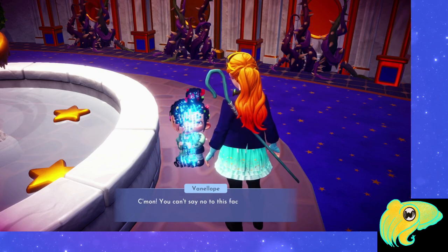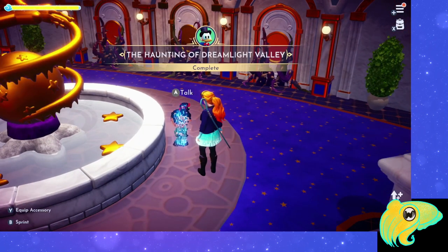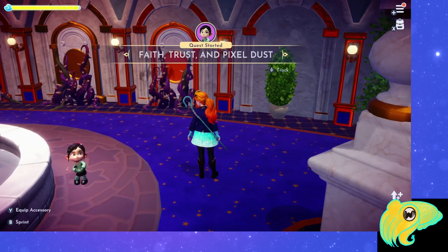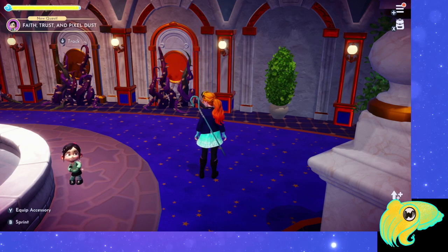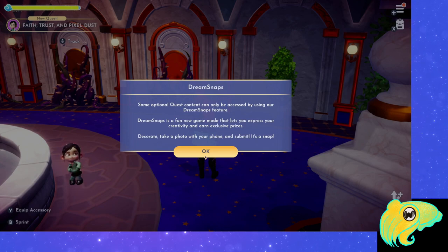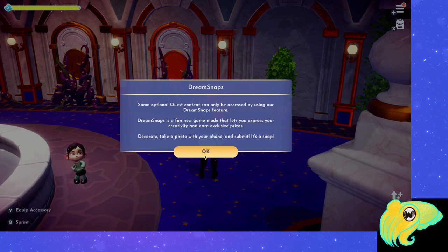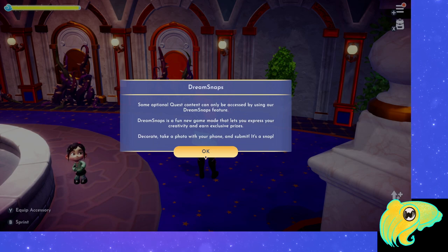Talking to Vanellope clears the Haunting of Dreamlight Valley quest we got from Scrooge, and it kicks off the quest Faith, Trust, and Pixel Dust. This is the quest we need to complete to bring Vanellope to our valley and unlock the Dream Snaps feature. This quest serves as a mini tutorial for Dream Snaps — you're not actually doing the weekly challenge, but the steps are pretty similar to what you'll see in the Dream Snaps feature.